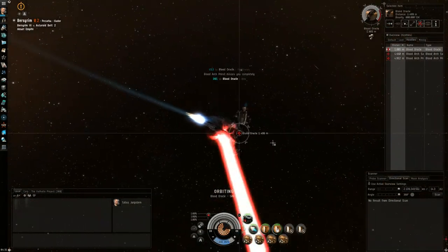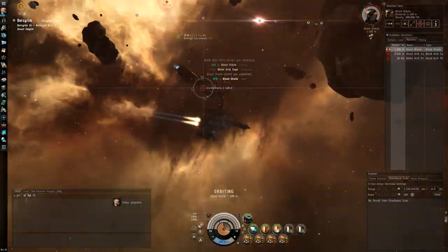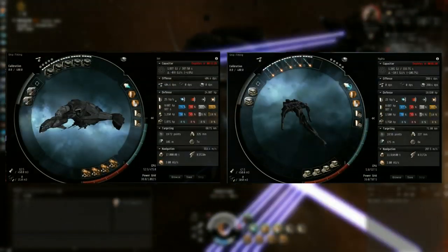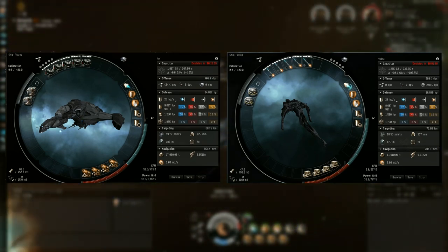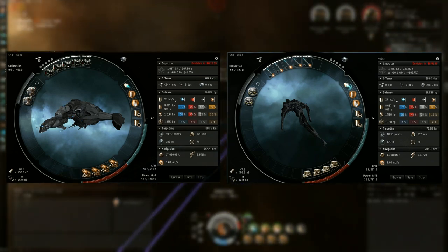Aside from being a short-range ship, the Moa offers superior tank and DPS compared to the Caracal. Let's take a look at how they compare directly. With the current fit, Moa has 404 DPS compared to Caracal's 268. There's also the possibility of even more DPS should you choose to fit drones, and the Moa can carry 3 drones compared to Caracal's 2.